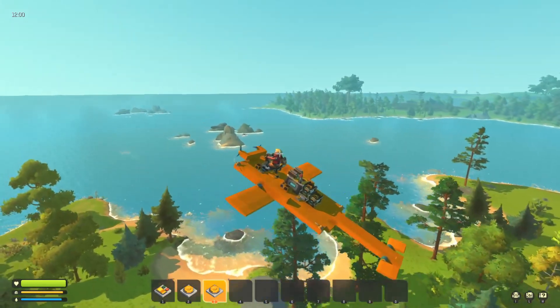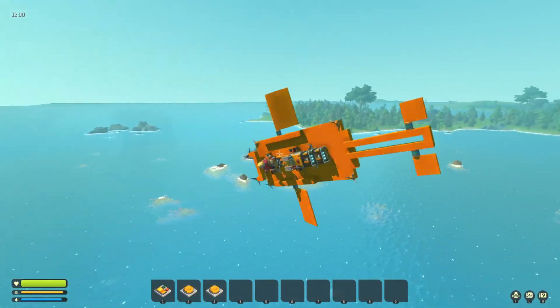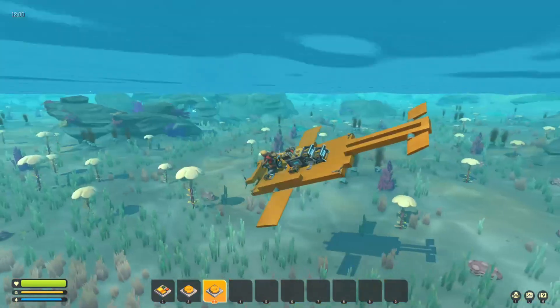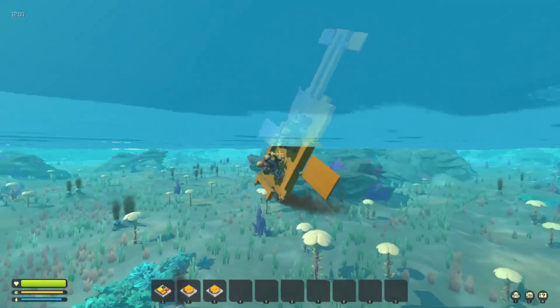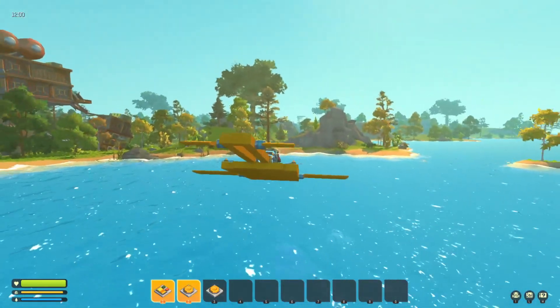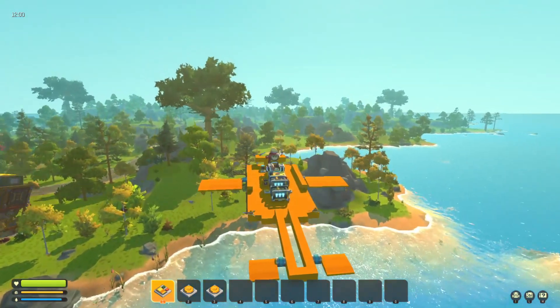Very large creations built on the ground will not become loose when the ground they're attached to is unloaded. This, hopefully, is a saviour because I have had so many bases that have just detached from the ground randomly. I thought I was in the area so the ground would be loaded, but hopefully this might be a fix — and if it is, it's a very, very welcome fix and probably the most welcome one I've seen for a while.